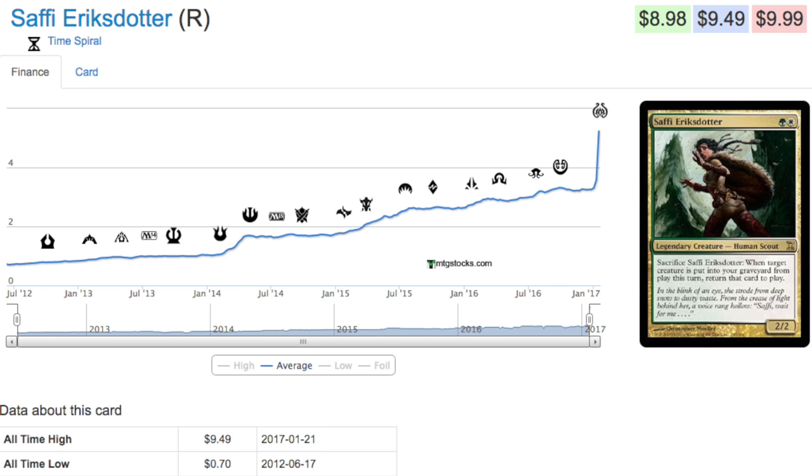The reason that's so important is because Verdant Catacombs is the most expensive card in that deck. So if you cut Verdant Catacombs — four of those — then you're pretty much home free. You have a budget deck.